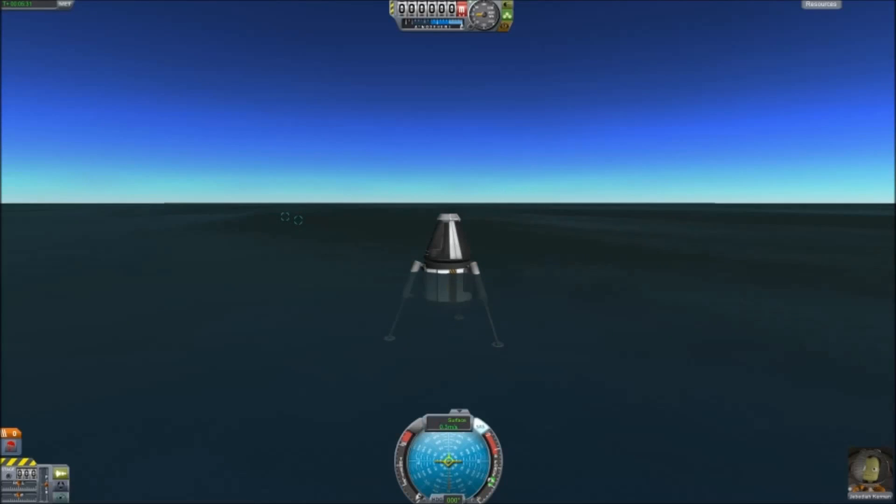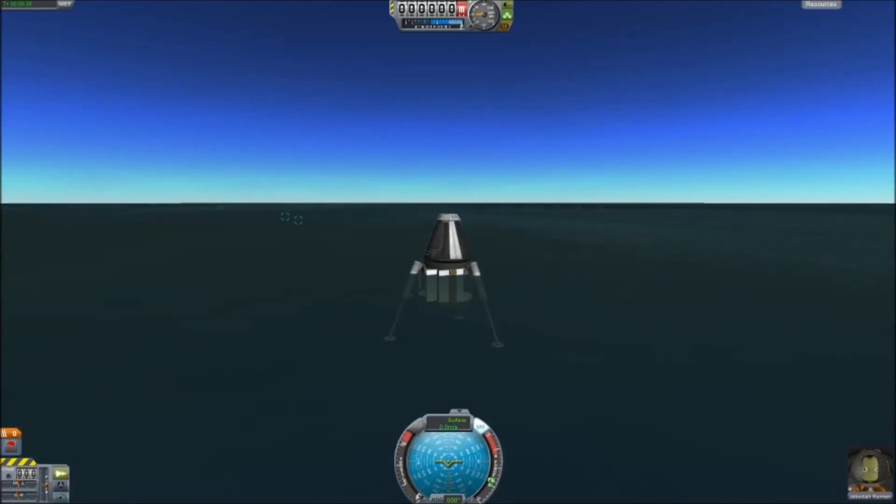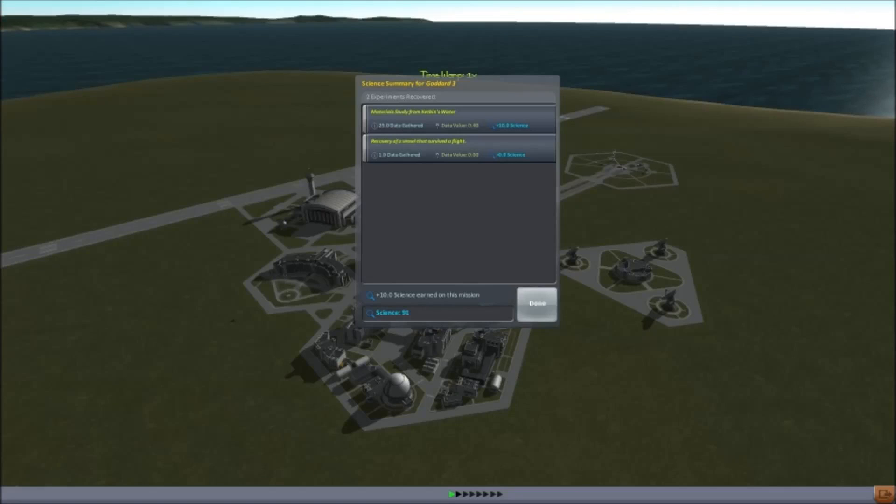We deployed here, at least. So let's check the materials bay in the water — 10 science. We're good here. I'm going to quickly recover this vessel and then see if we can recover the debris that we left behind.